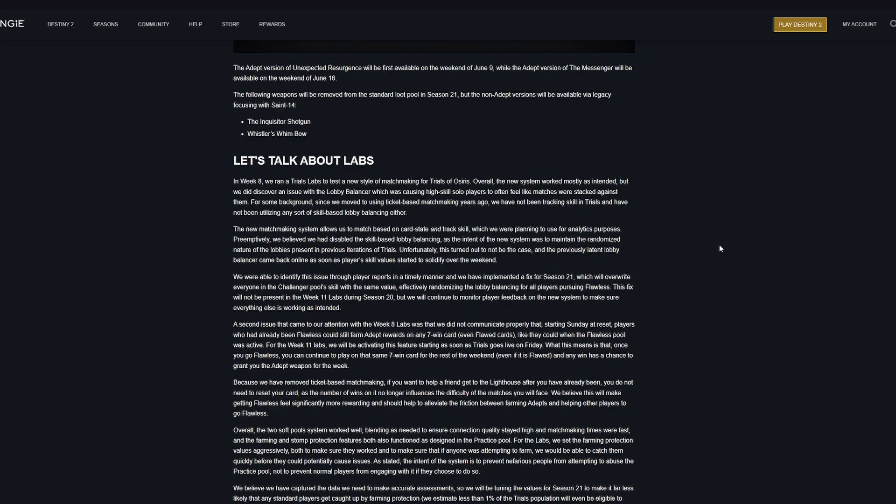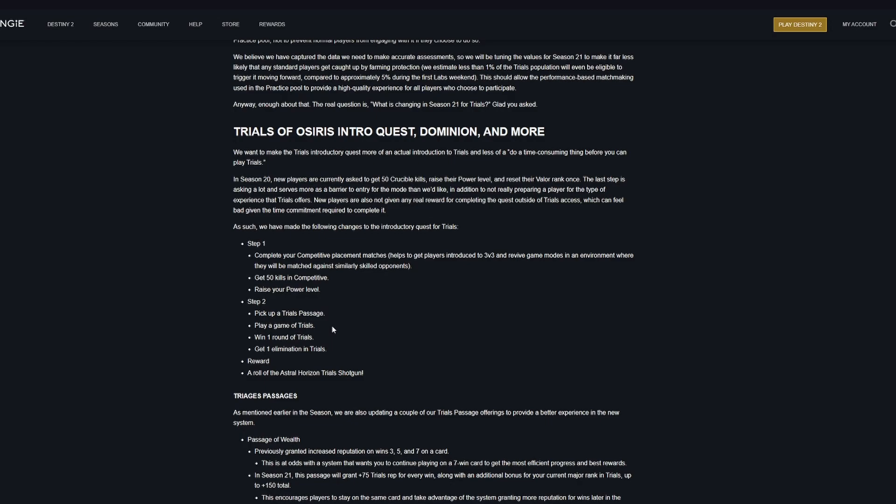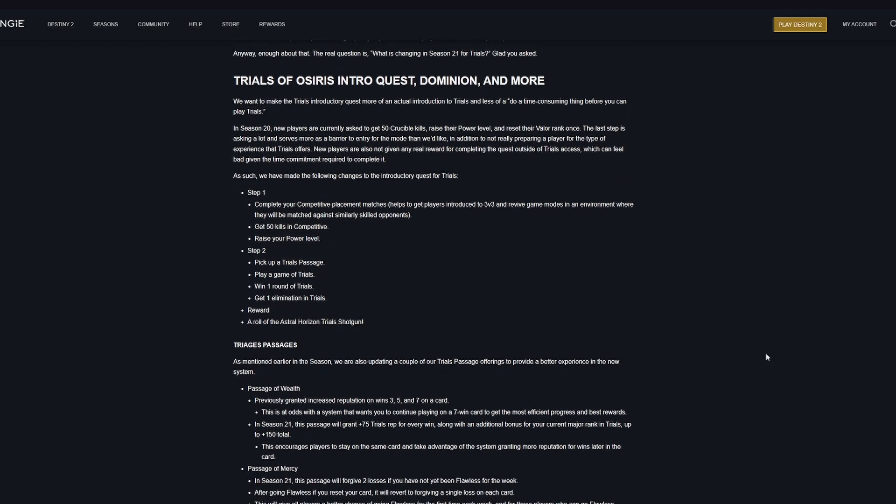They talk about Trials Labs and how that all went, and now they are making insane changes to Trials in general. Starting with the intro quest: the new Trials Intro Quest will be as follows — complete your competitive placement matches, get 50 kills in comp, and raise your power level. Step two is pick up a Trials Passage, play a game, win a round, get an elimination, and the reward will be an Astral Horizons Trials Shotgun.